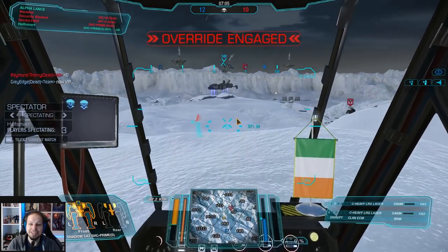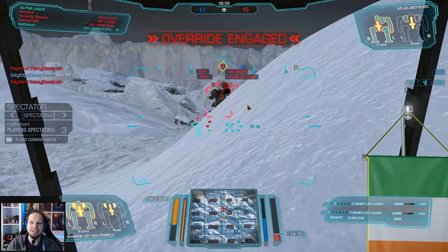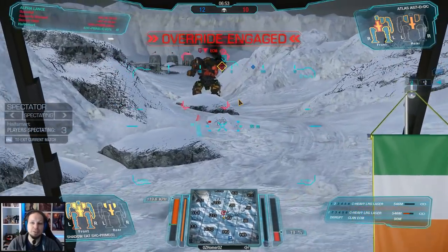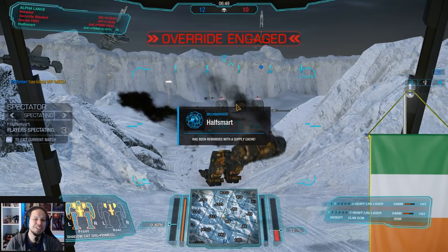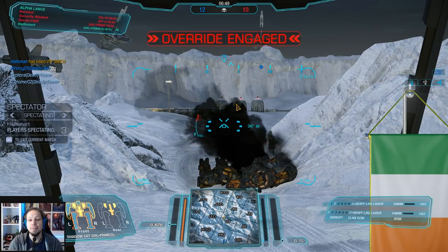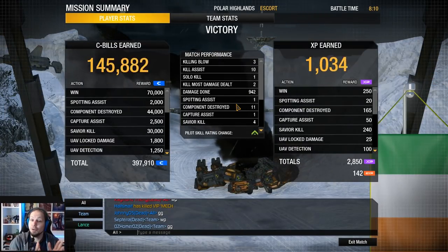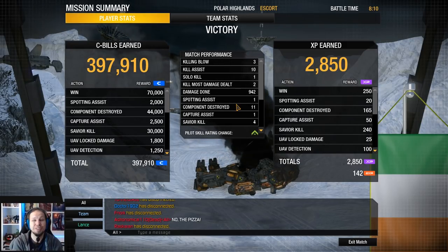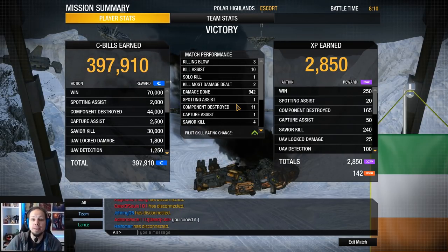Where is the VIP? There he is - he's super messed up. He already lost his side torso. The ATM fire probably popped that. The Shadowcat should be able to get it. There we go - that was closer than expected, honestly. I thought when we found the VIP it was in the bag, but the fight still lasted a while and the disconnect was really unfortunate. Could you see how crucial it is? We found the VIP early but the dropship was already close. Be super aggressive when you're playing as the attacker on Escort on Polar Highlands.